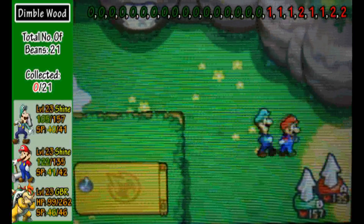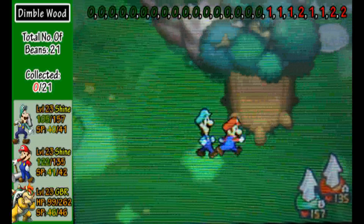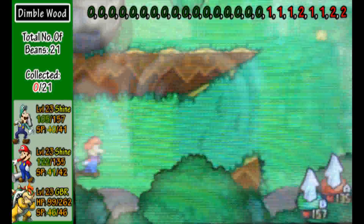If you were Bowser, you could fling your way all the way to the other side. But you're not, so you have to backtrack — or go backwards. Same thing.